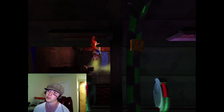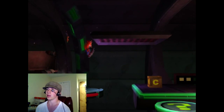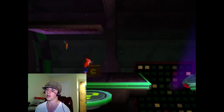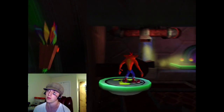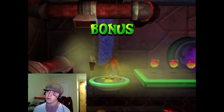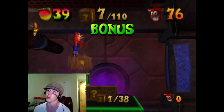I'm going to wait one more time here just to make sure I don't fall. I fall here, and then I spin, and I jump, and I jump, and then I jump right here, and you should be good. Once you get that checkpoint, it's relatively easy from there on out. You should have 7 out of 110 crates when you get to that checkpoint.